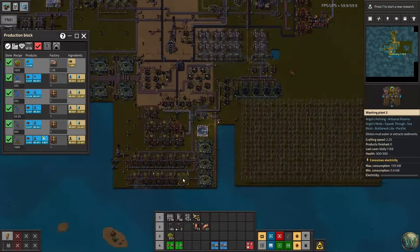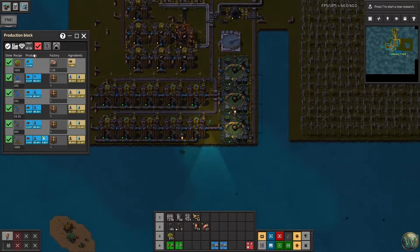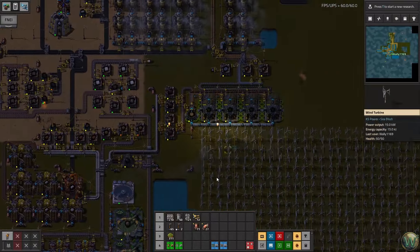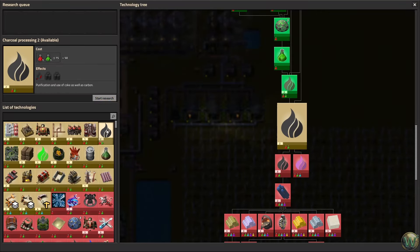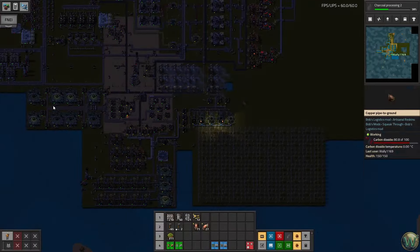If I expand this, I can use some of the landfill to add another row or two, and that'll produce even more of what we need. Let's take a look at these blueprints. I can't put them down yet because I don't have room. One other thing we need to do in the research: we need to unlock charcoal processing two, which gets us charcoal pellets — that's part of this plan. This plan will basically make power. It has a surplus of extra charcoal not being used for power.